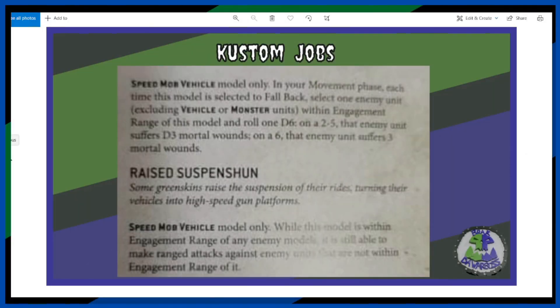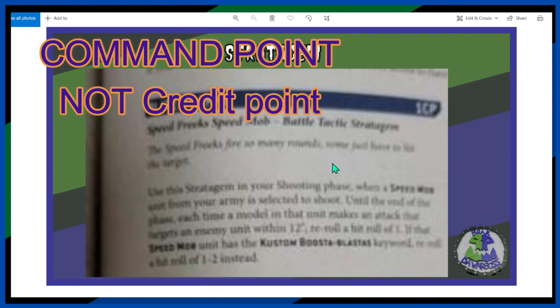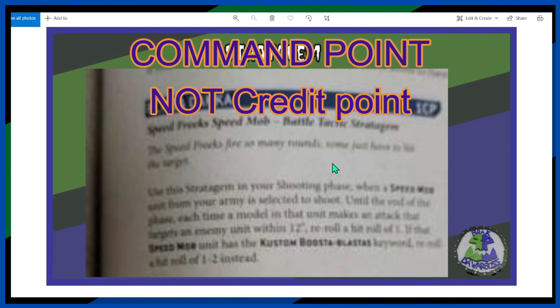Okay, let's have a look at the stratagems. I'm going to apologize because these were photos and this is the best I can get. The Blitz Dacker — it's one command point, Speedfreaks Speed Mob, Battle Tactics stratagem.